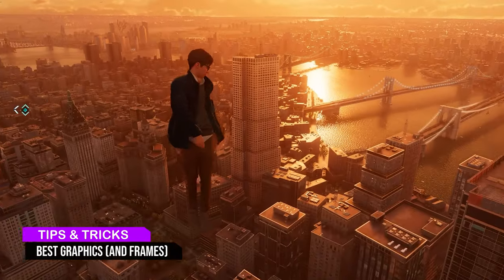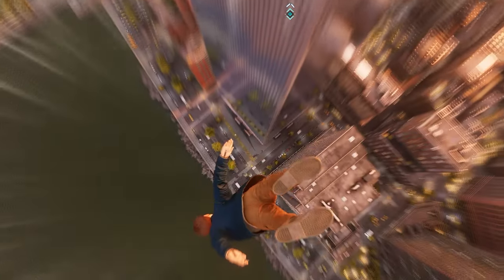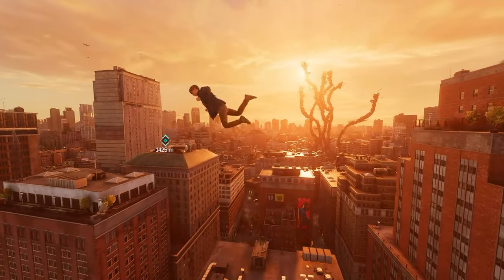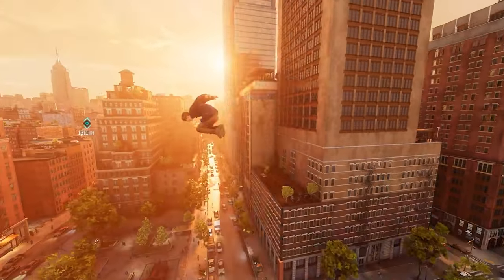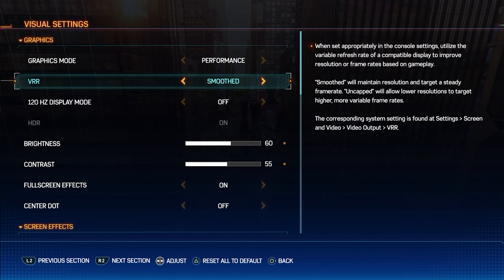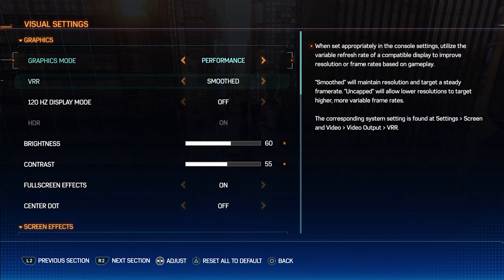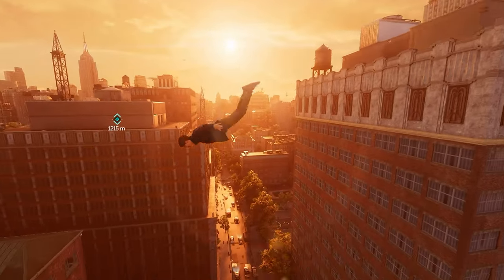Here's the best graphic settings in Spider-Man 2. In the graphic settings, there's two main graphic modes, which are performance and fidelity, and two modifiers, which are hertz and VRR, to get the exact feel you want. Fidelity mode runs at 4K or 1440p, and performance mode runs at 1008 to 1440p dependent on what adjustments you make. Both modes have ray tracing, even on performance mode.